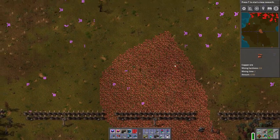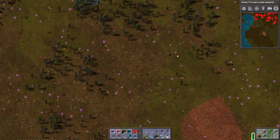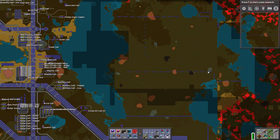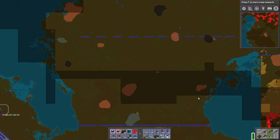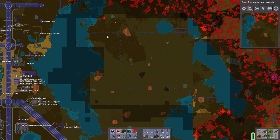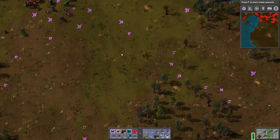My current strategy: I don't even turret creep anymore. I only bring in turrets to advance the wall. You can see these walls — this is about the range I clear out by myself with my flamethrower and all my robots, my destroyer capsules and distractor capsules. I destroy all of that, then advance the wall that much; much faster than it used to be when I couldn't afford all these robots.